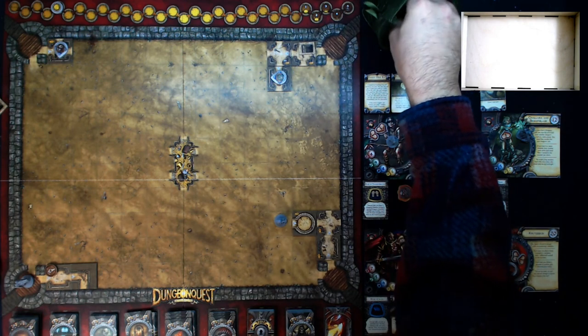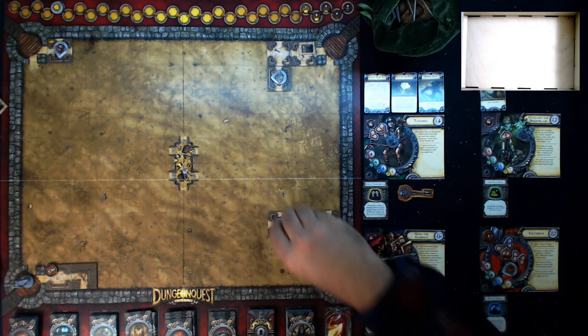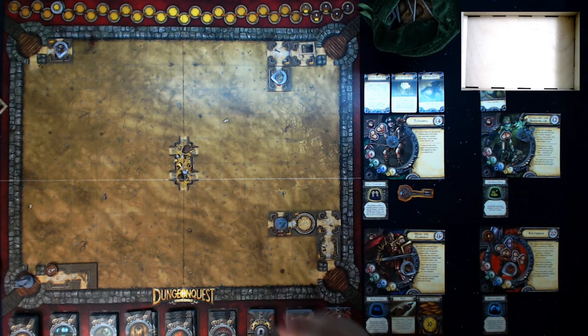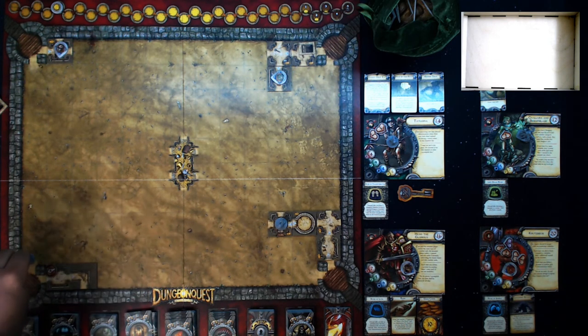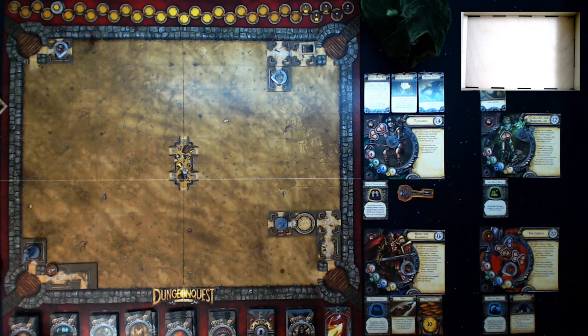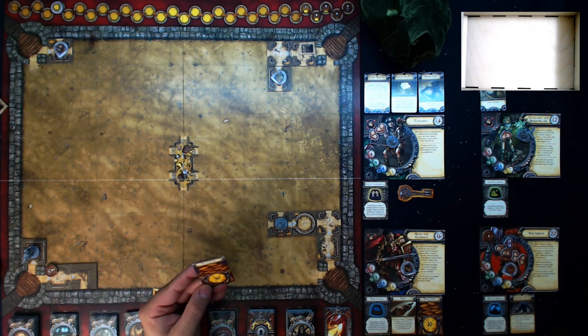On to Crutzbeck - he continues forward and draws: Lingering Shade. Keep this card; at the start of your status phase, roll two dice - on a two or three you die, four through twelve take your turn as normal. Discard if you enter the catacombs or exit the dungeon. On to Hugo the Glorious - he tries going this way but hits a dead end, then draws a dungeon card: Dead Adventurer. He loots the body and draws a corpse card - fifty gold coins! Maybe he should just exit now.